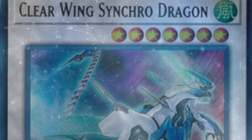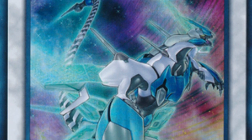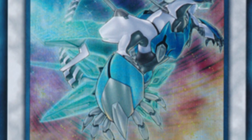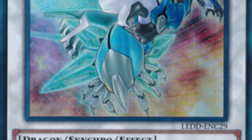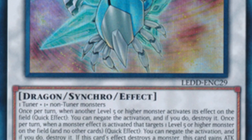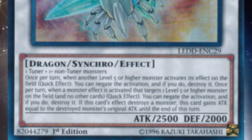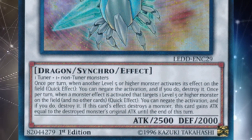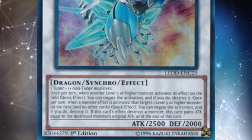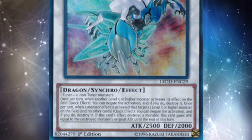Clear-Winged Synchro Dragon is a level 7 synchro monster that's completely generic, and it has probably the most text. Clear-Winged actually has a ton of different effects we need to break down. First, once per turn, when another level 5 or higher monster activates its effect on the field, as a quick effect, you can negate the activation and if you do, destroy it. The second effect: when a monster effect activates that targets a level 5 or higher monster on the field and no other cards, once again as a quick effect, you can negate the activation and destroy it. If this card's effect destroys a monster, this card gains attack equal to the destroyed monster's original attack until the end of the turn.